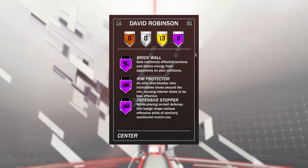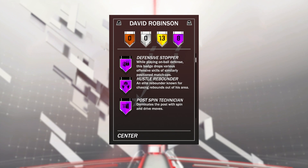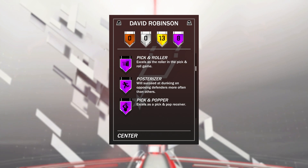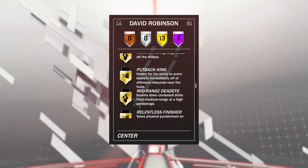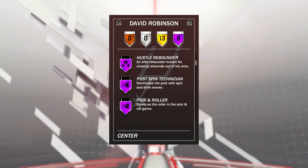Now before we hop into a game, let's take a look at the badges. He comes with 8 Hall of Fame badges: brick wall, rim protector, defensive stopper, hustle rebounder — I like that combination already. Post spin, pick and roller, posterizer — so you know he has to be dunking — as well as pick and popper, which will be great for shooting the three if we get a nice little pick and fade. He also comes with 13 other gold badges. The badges we're focused on are these beautiful purple amethyst-looking ones. Now let's go ahead and hop into a game.